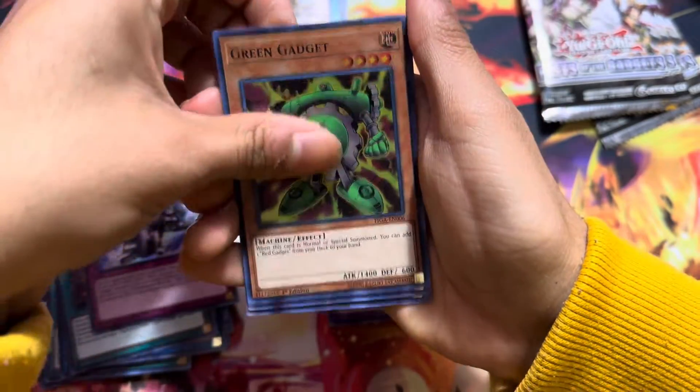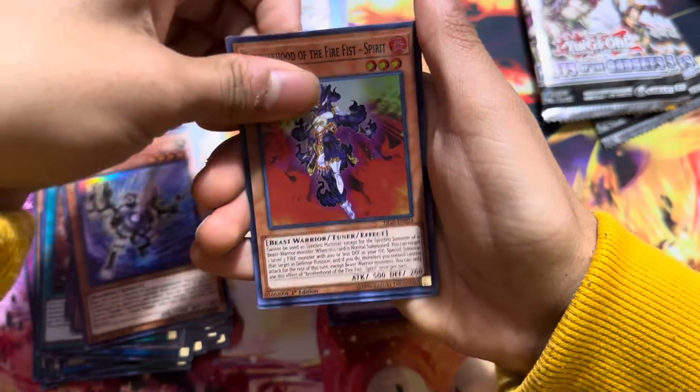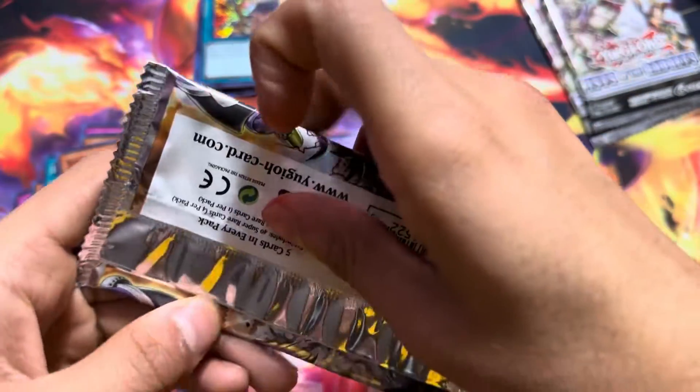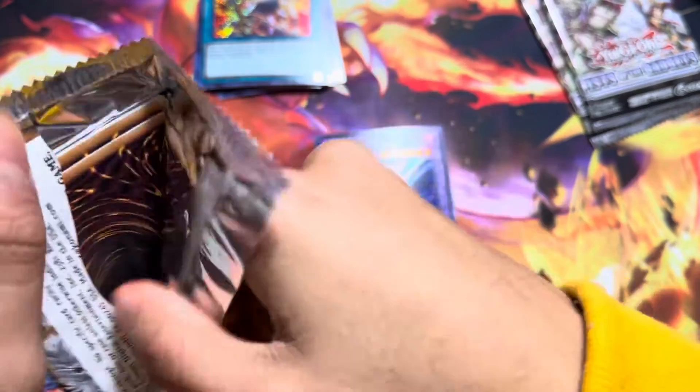Here we go. We got Power Hold, the Green Gadget, a Silver Gadget, Brotherhood of Fire Fist, and then another Fire Formation. We can make a Gadget deck and also a Fire Fist deck.